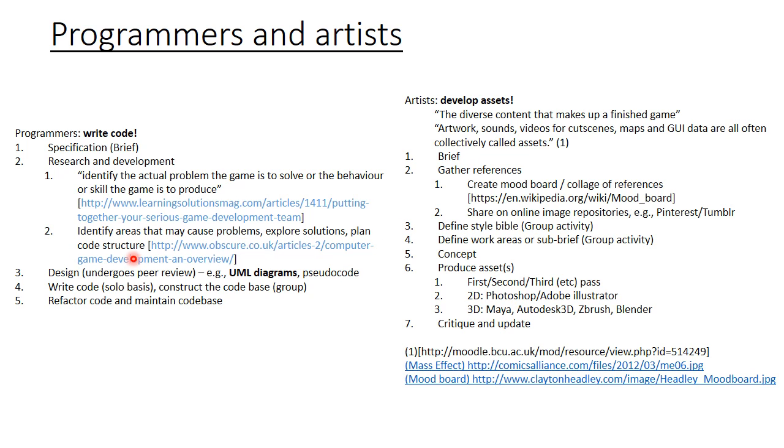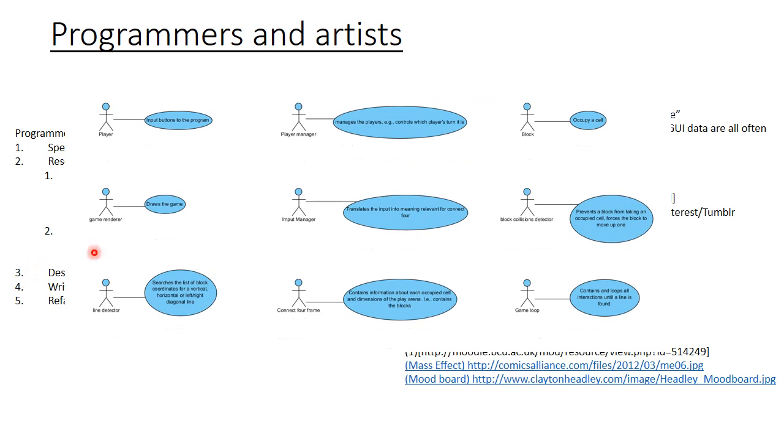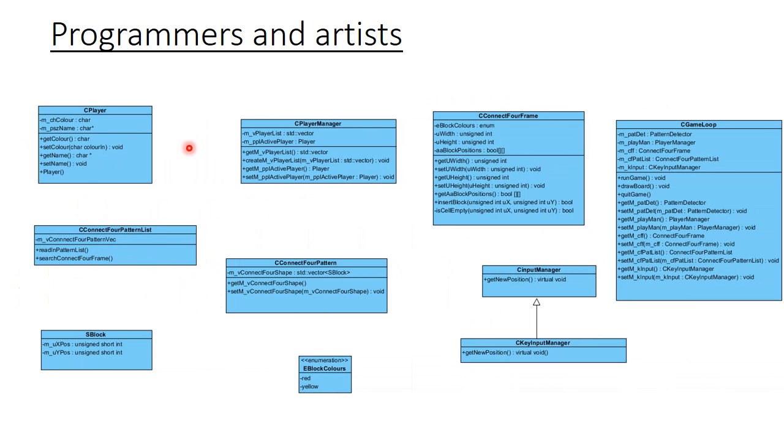We may also plan the code structure. When the code team designs the code, they can use UML diagrams. For example, this is a use case diagram I made for a Connect4 project. This was then turned into a class diagram which I used to write the code.